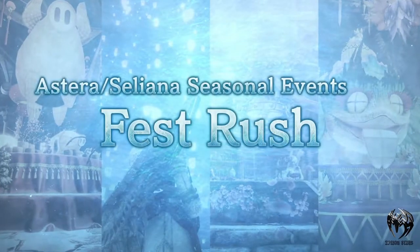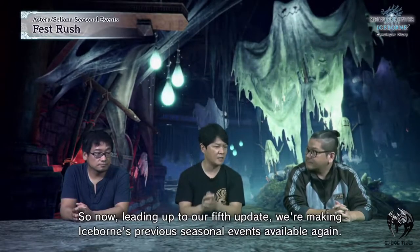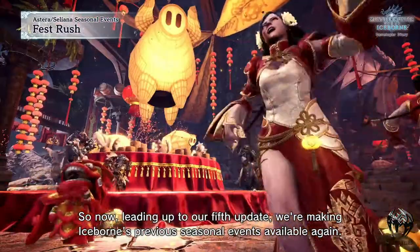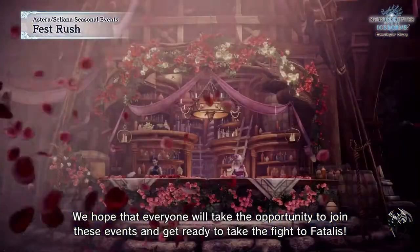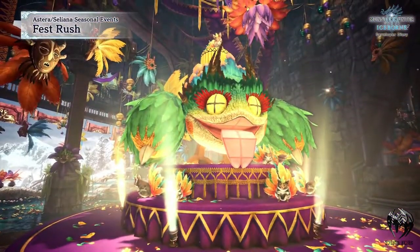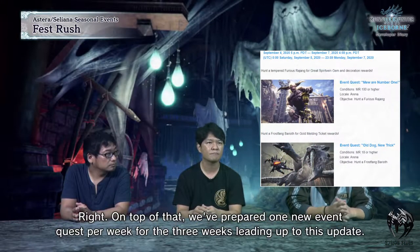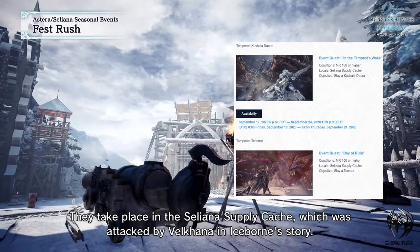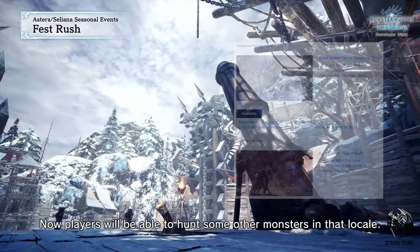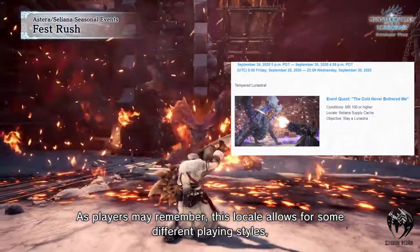Moving on to the first rush event that is currently ongoing, where you can get your hands on all the past seasonal events in case you missed anything. This is to celebrate one year of Monster Hunter World Iceborne, and on top of that there are some exciting new event quests lined up in Celestia Supply Cache, where Valkana attacked first in the Iceborne storyline. There will be a new monster every week for three weeks, and since this arena is different, you'll be able to use some different player styles.